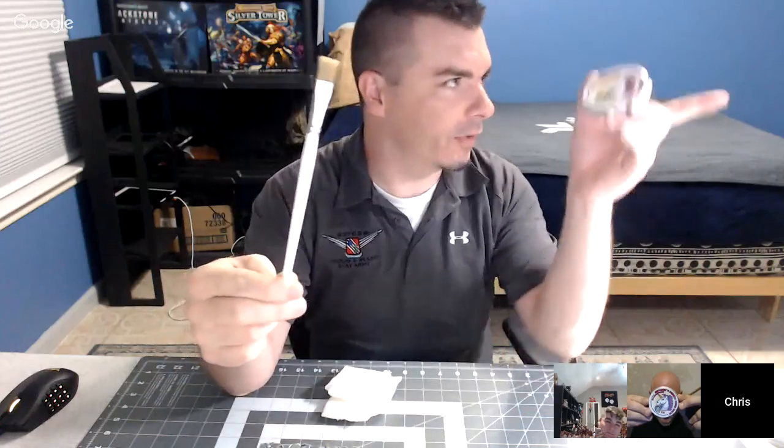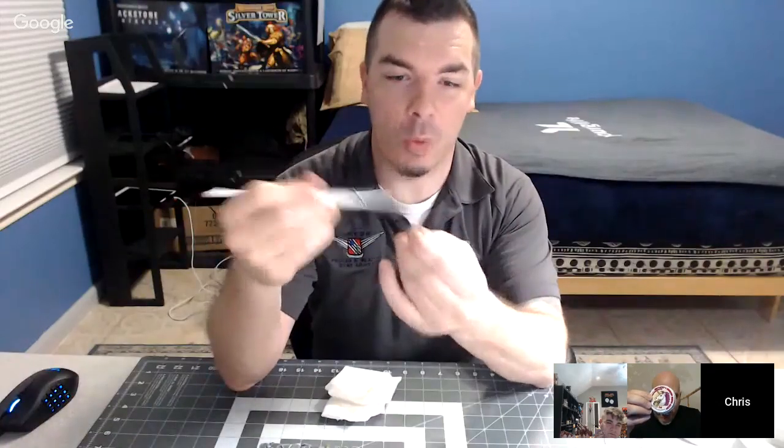The host reviews brush cleaners: they soaked a big brush in hardened Vallejo texture paint overnight, then tested both Masters Brush Cleaner and Gentastics brush cleaner. Gentastics — the creature caster soap — nearly restored the brush to brand new, getting all the way through the bristles. Masters Brush Cleaner only cleaned about half and couldn't release all the paint from the bristles.